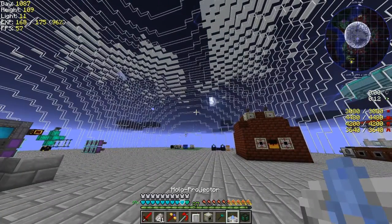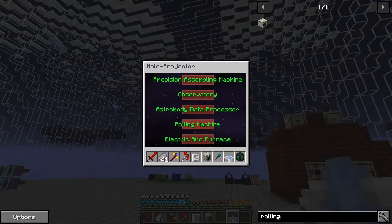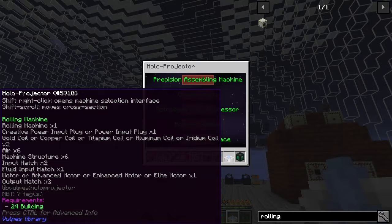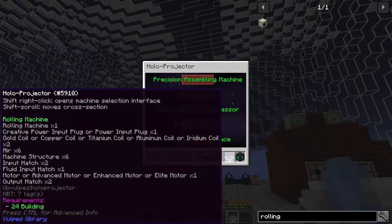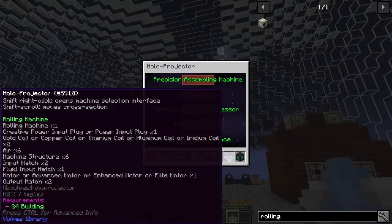So what do we need for the rolling machine? It should tell me. There we go — I knew it was that. You hold shift on it. One rolling machine requires one input power plug, different types of gears — it's going to be titanium or maybe even aluminium or iridium. Copper and gold are reasonably weak. 16 six machine structures, two input hatches, a fluid hatch, a motor.